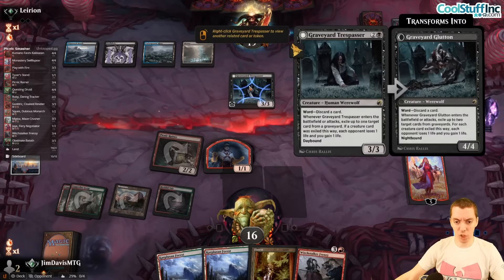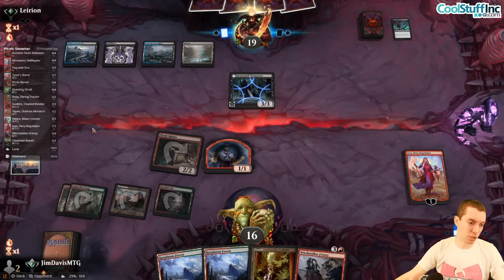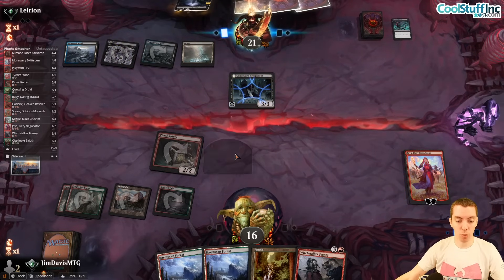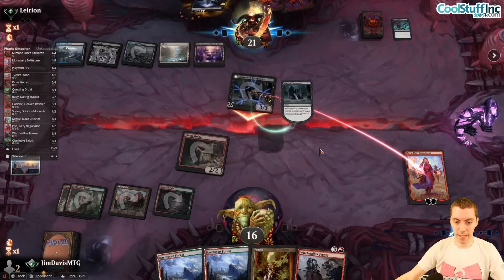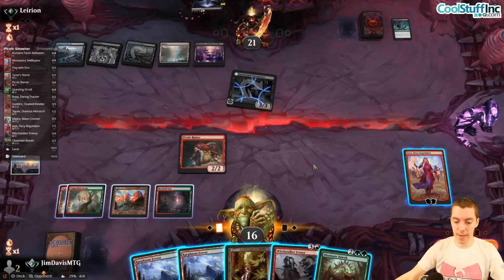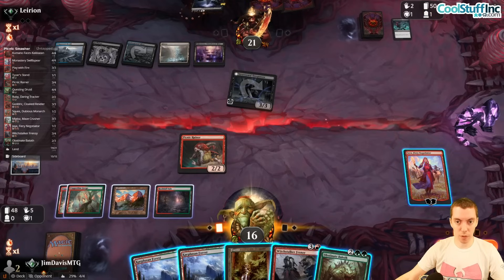A little flooded unfortunately — a lot of lands. We'd probably just let the Trespasser hit the Jaya here. These Prowess creatures are pretty sweet. Really would like to draw Questing Druid to get back into this game. They're going to Virtue our poor little Monk. Play Land — we can Frenzy this thing if we have to. Draw Obstinate Baloth.